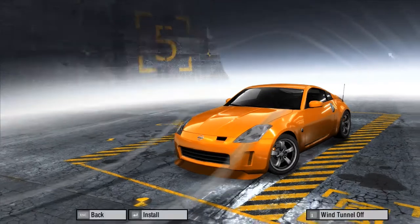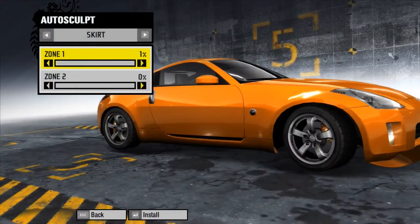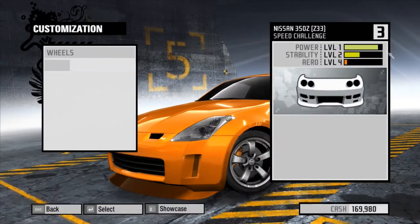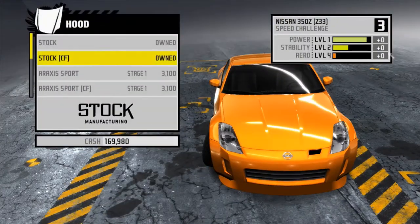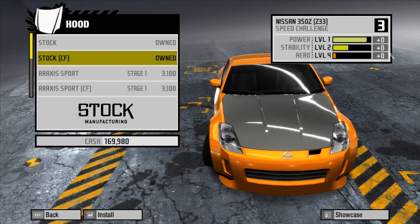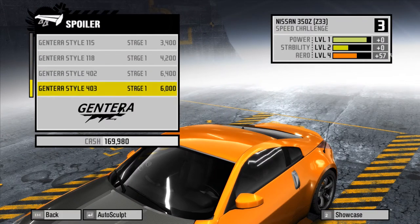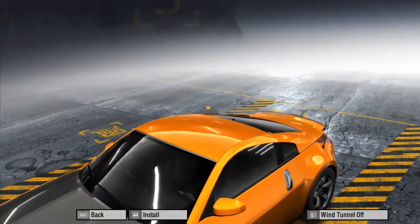I didn't do the side skirts — don't fit much. Hood — stock CF for now. Spoiler — there was one fitted to it as a grip car. That would actually make a lot of sense given the type of car it's going to be. And it's only six grand, so we'll fit that.